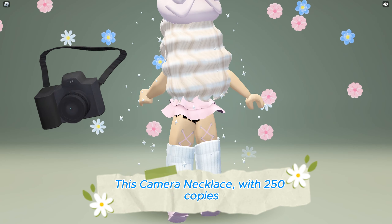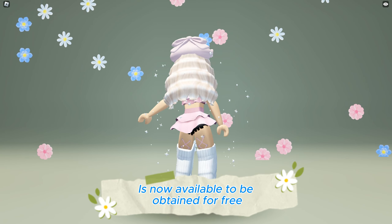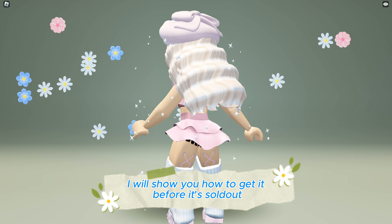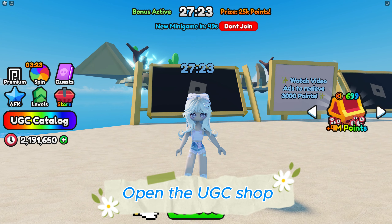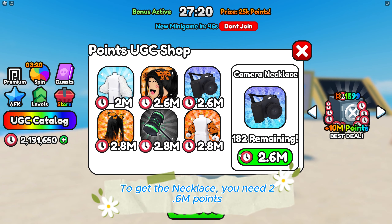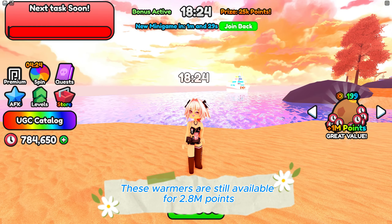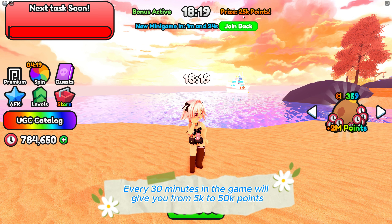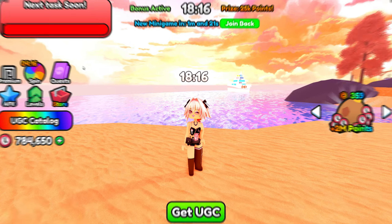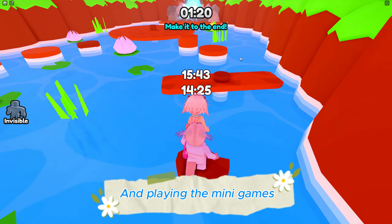This camera necklace with 250 copies is now available to be obtained for free. Search and join the Play for UGC game and open the UGC shop. To get the necklace you need 2,600,000 points. The warmers are still available for 2,800,000 points. Every 30 minutes in the game gives you 5,000 to 50,000 points. You can get more points by doing the daily tasks, the spin wheel, and playing the mini games. This is how it looks like.